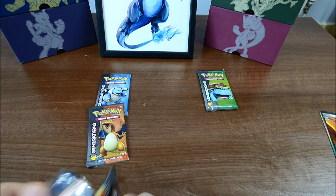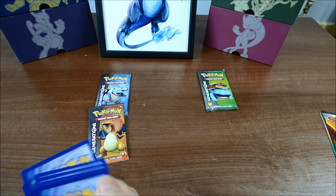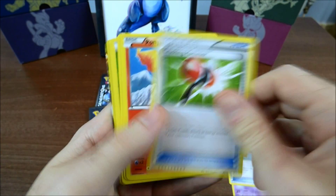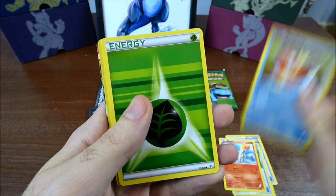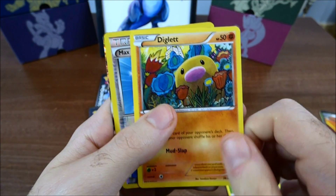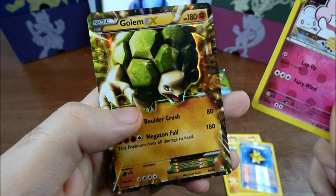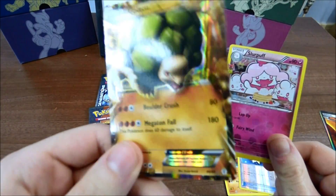So for our first pack we got: Espeon, Red Card, Crushing Hammer, Marowak, Magikarp, Green Energy, Diglett, Max Revive, and oh — we got Slurpuff! And what we got behind Slurpuff? We got a Golem EX! Okay, that's not a bad way to start the first pack of the box — not too bad at all.